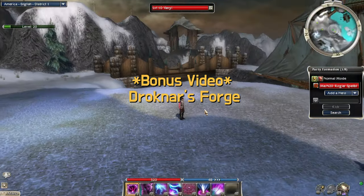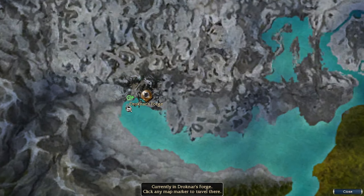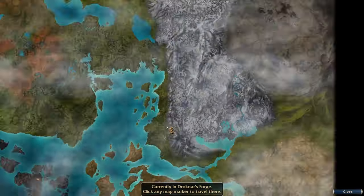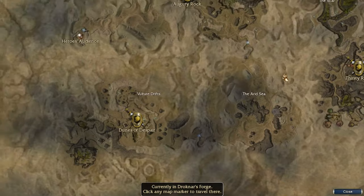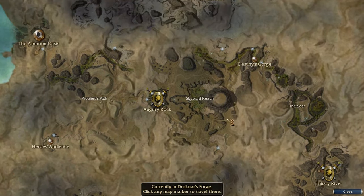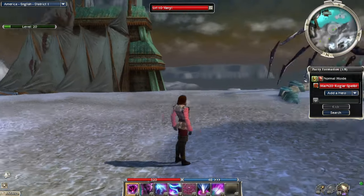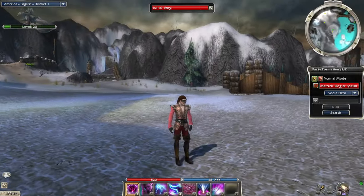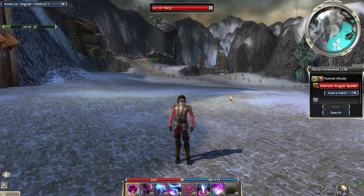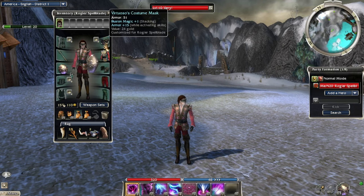Welcome back to another episode of our Guild Wars 1 playthrough. We are in the iconic Drocknar's Forge. We finished all of the Crystal Desert - we went everywhere, explored every inch of it basically. We're gonna spend this episode in Drocknar's Forge, and I want to upgrade our armor finally.